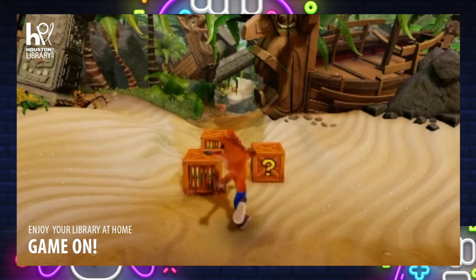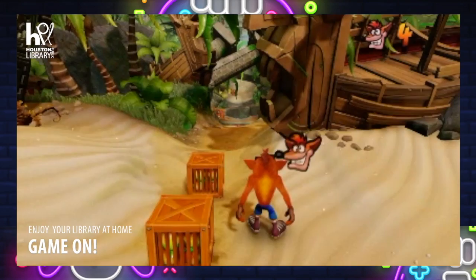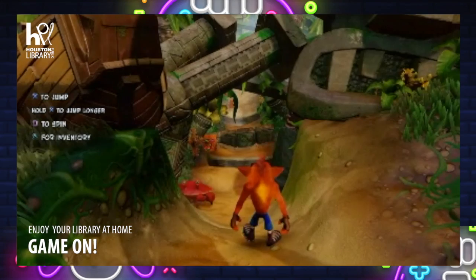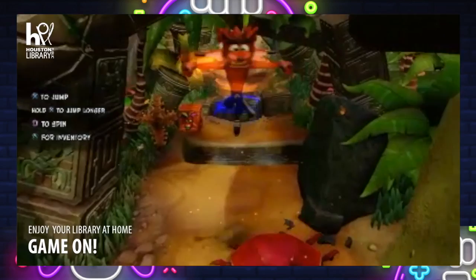Now, basically every box that you see is going to have something different in it. The question mark boxes can have Wumpa Fruit, which is the fruit you see right here. Those are opened-up crates that you see me jumping on — in order to get that fruit you really have to jump on it instead of cracking it, because if you crack it, you're going to lose out on getting that fruit.